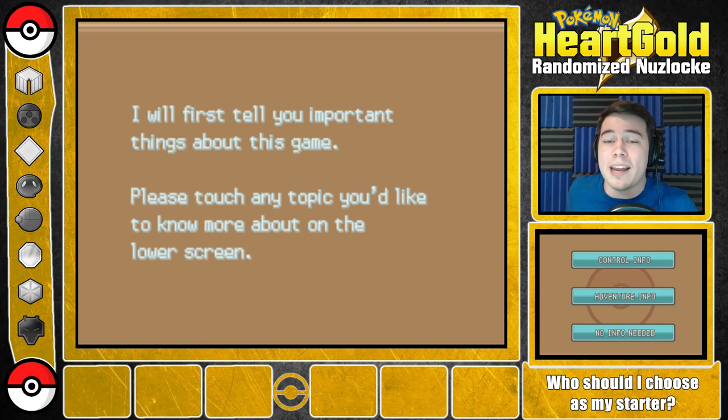Now for those of you who do not know what a Nuzlocke challenge is, there are three main rules. The first one is you can only catch the first Pokemon you encounter in each new area you explore. After you encounter that first Pokemon, whether you catch it, whether you faint it, whether it runs away, that area is now considered dead. You can no longer catch any more Pokemon from that area.